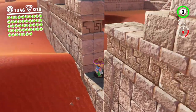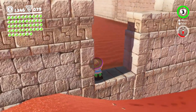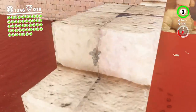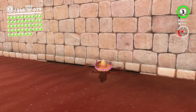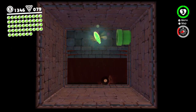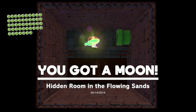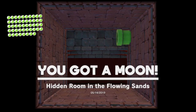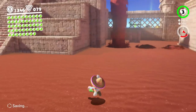Going down to grab those purple coins near the quicksand pit area. There's also an alcove here — wait for yourself to sink a little bit, keep pushing against it while jumping — and there's a moon. Man, I planned my path through here pretty decently today. Things are going pretty smoothly for once.